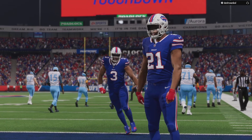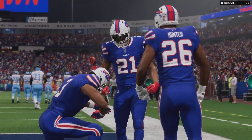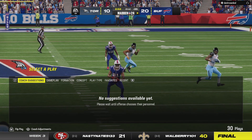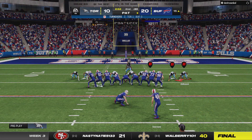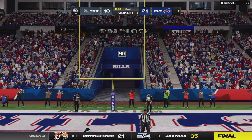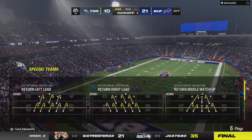An excellent play on the pick-six. They were in standard nickel — not the Buffalo three-safety big nickel formation — they just wanted to take away the quarterback's throwing lanes, and that's exactly what they did, coming through with a big-time pick-six. Extra point safely through and that makes it a 21-10 game.